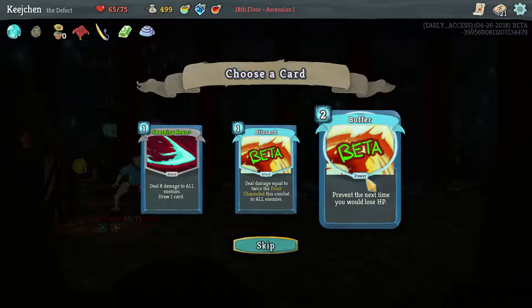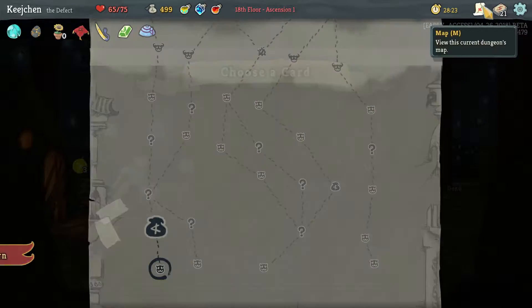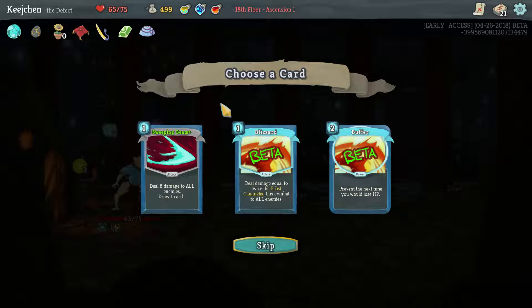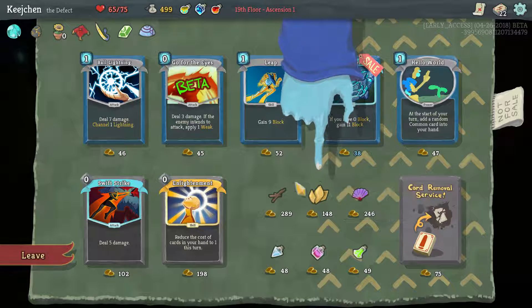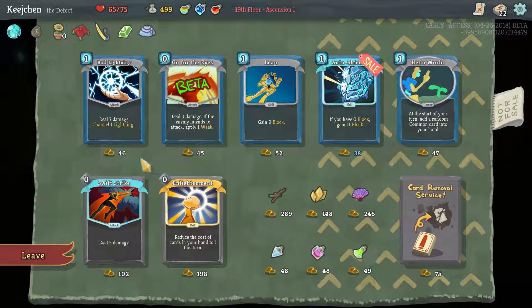Blasters deal damage equals twice the orbs channeled this combat to all enemies. I don't think we channel enough. The buffer is pretty damn good, I gotta admit. We need more draw and sweeping beam upgraded. This is one where we can use area attacks — we do have a few of those already but they are damn good. Buffer offers nice — can't see enemy intents anymore. Sweeping beam minutes — oh, dead branch.